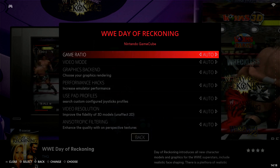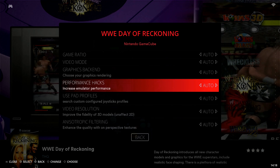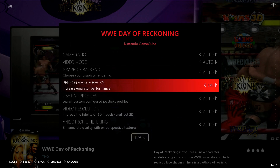For lags, delays, or a screen that's cutting in and out — or maybe audio that's cutting in and out or garbled — you're going to go down to where it says Performance Hacks, which is the fourth option down. It's currently set to auto. We want to select this and turn it on. Now you can see it's changed to on.